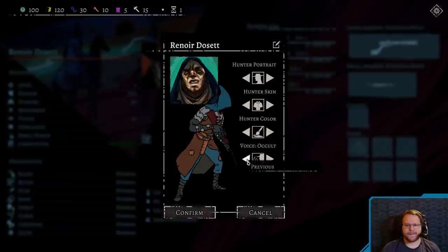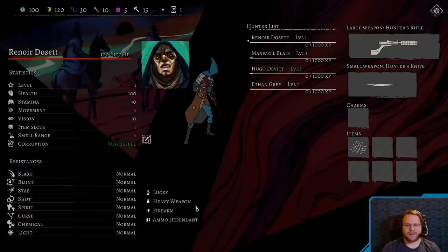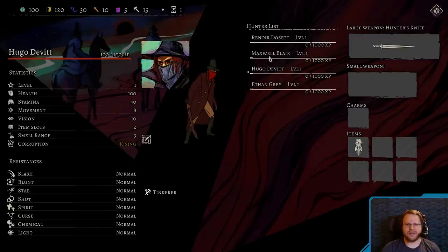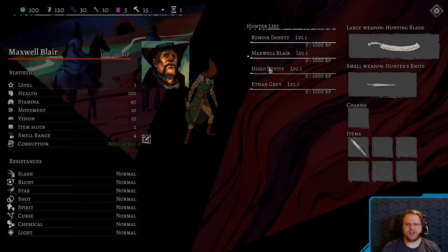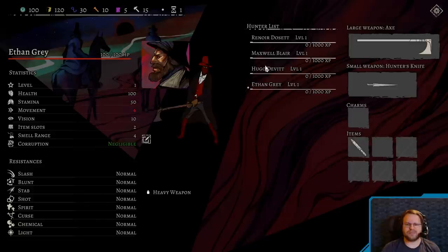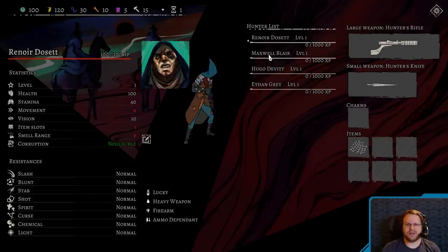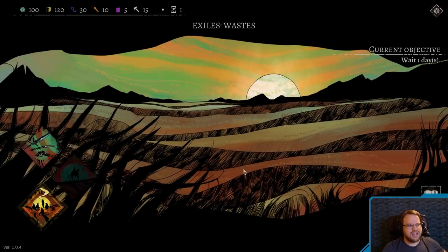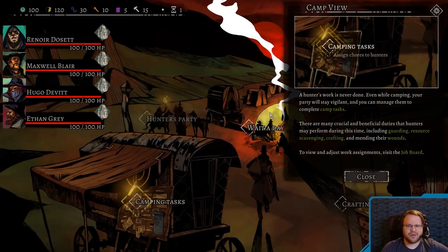They won't see me there. Like a wind. Monster in sight. Moving. Trap set, Chief. Spawn of darkness. There we go. So we've got Renoir. Is this the only guy that I have? Oh, here we go — Maxwell, Hugo, and Ethan Gray. So it actually looks like there are different kinds of classes. Maybe... I have no idea. Looks neat though.